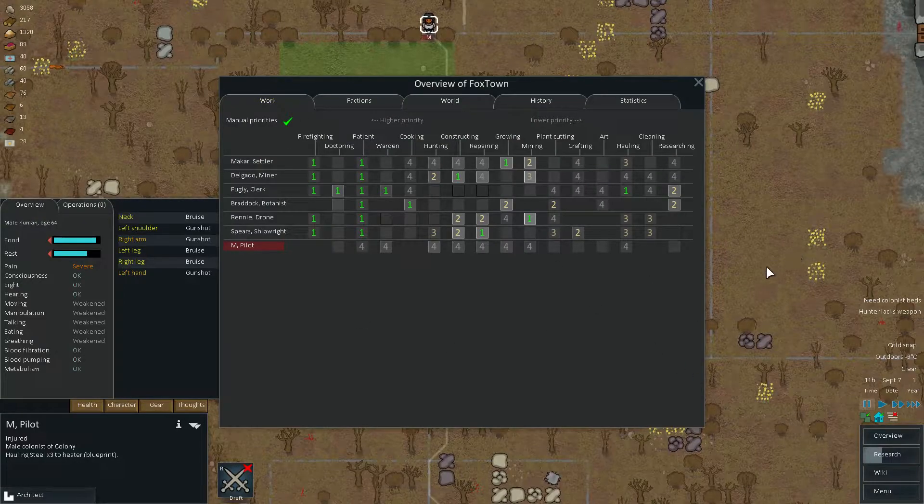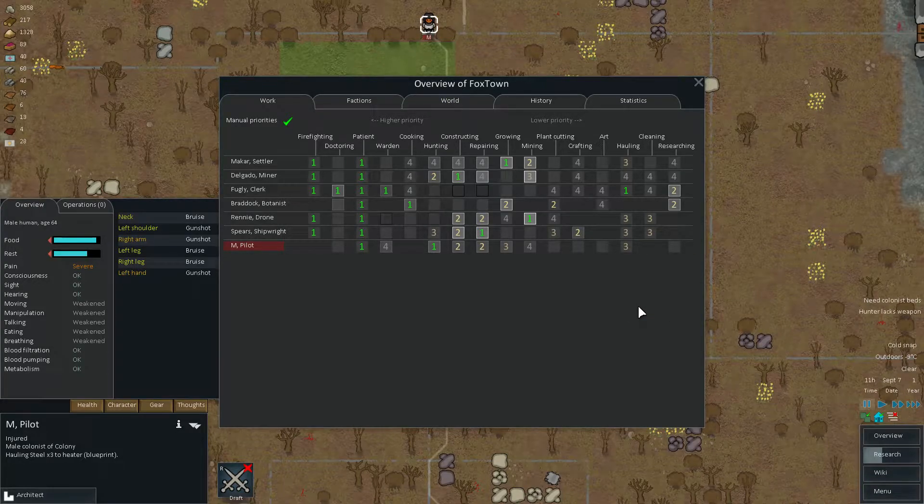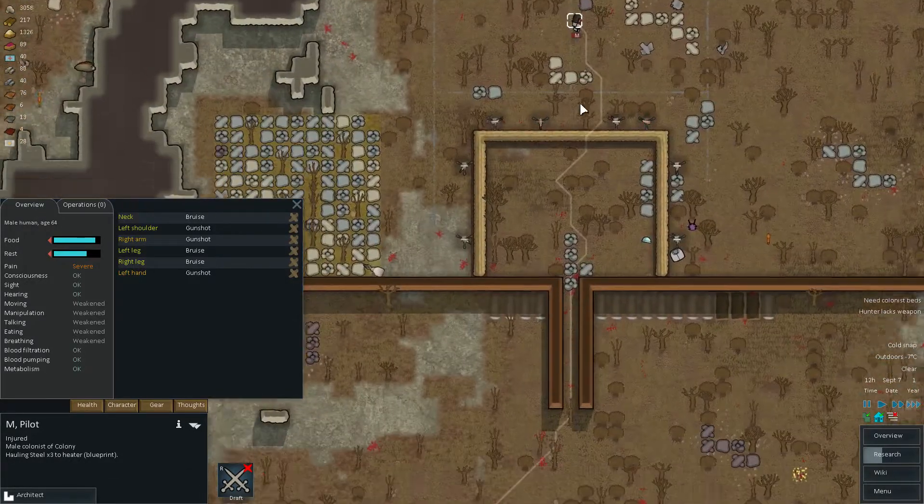We are actually getting pretty high up in the amount of people we have. Pretty nice repairing, pretty nice warden. You're gonna be our number two hunter. One more construction and one more repairman guy, third on the growing. Hunting should be first priority, construction and repairing second, and hauling the third. And warden - you're not gonna do warden, we have Fugly for this.